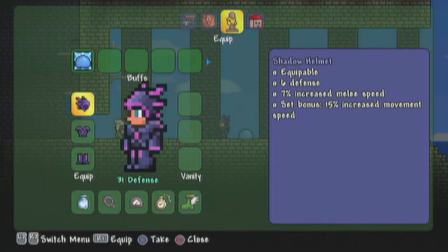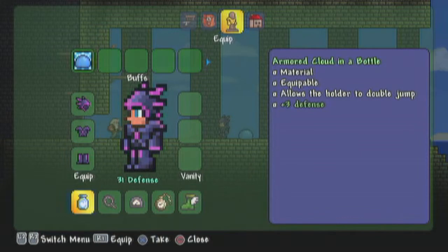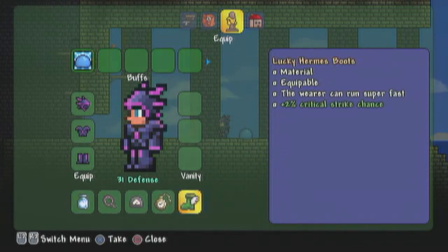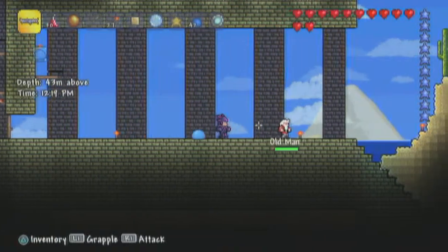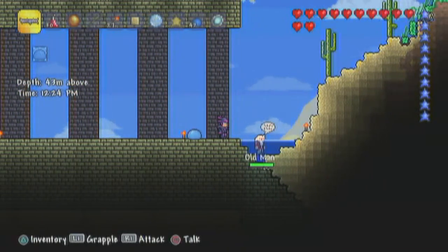Alright, before we start this I'm going to show you my gear. I have 31 defense, full shadow armor. Got my blue slime — his name is Mr. Blue. My armored cloud in a bottle adds three defense, my warding shackle adds four defense plus one defense. My guarding depth meter adds two defense, my guarding gold watch adds two defense, and I've got my lucky Hermes boots, which isn't all that relevant. The weapon I'm going to be using primarily is the harpoon, because it's OP. I did not actually mean to stack all defense items like that — it just so happened to turn out that way.